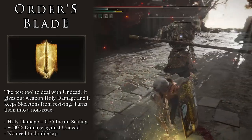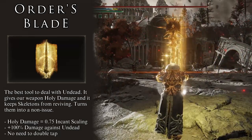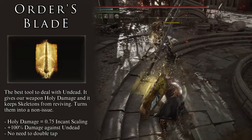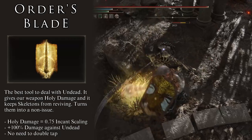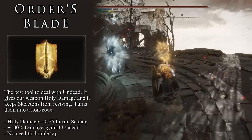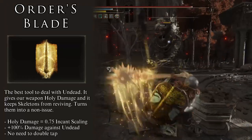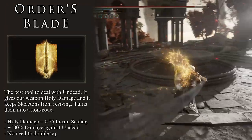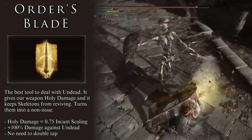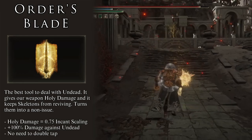This includes the damage from the buff and the natural damage of our weapon. Since the Great Stars deals strike-type damage, which Undead are generally weak to, the resulting combination yields thousands of damage per attack — we are capable of dealing almost 1,500 damage with just an R1. Order's Blade also prevents any Undead from reviving. No more double-tapping: kill them once and we are done. One incantation costing only 22 FP fixes the Undead problem.